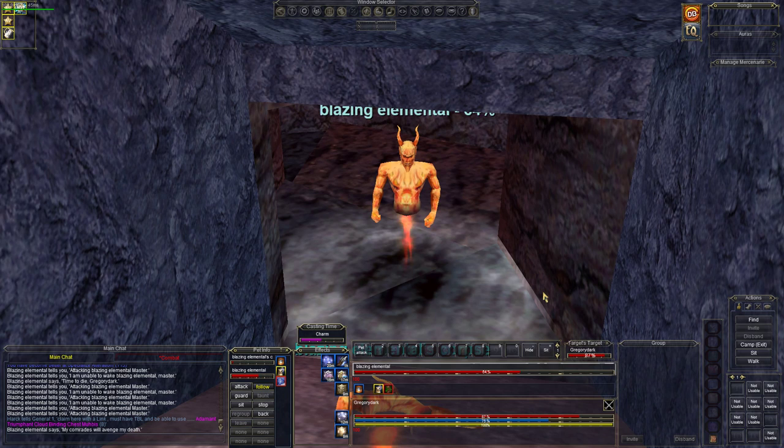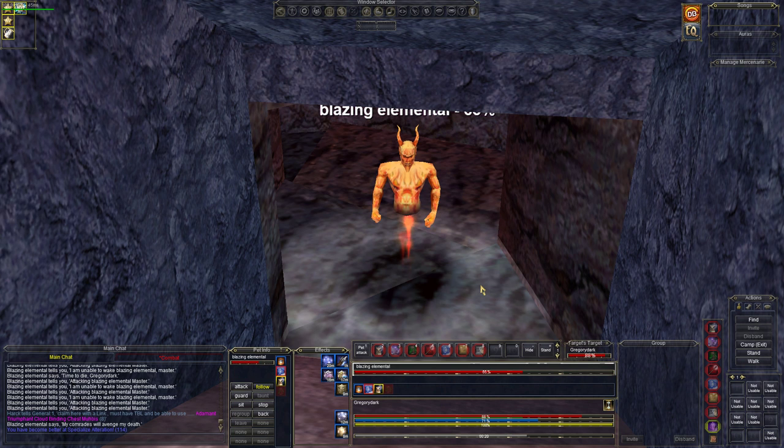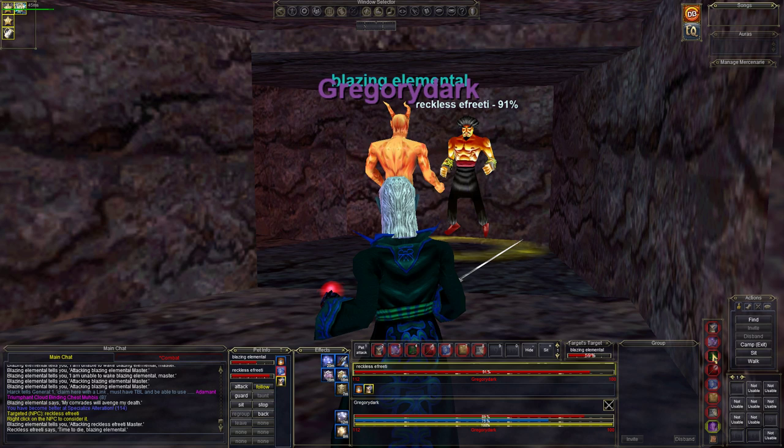We're going to charm him — he's coming with us. Once he breaks out of root, we're going to go after Reckless Afridi. But first we're going to try to get as much mana as we can. Reckless Afridi is level 26, I believe. This is how we eliminate the opposition. Here he goes — let's go get the other guy. Sending him in. Let's tash him.